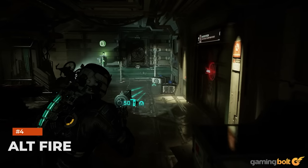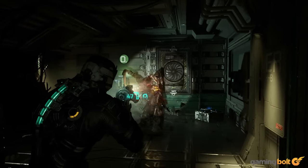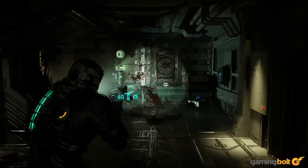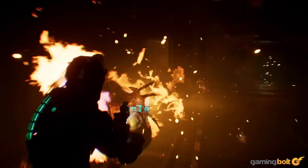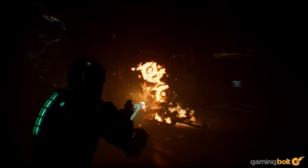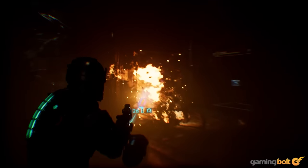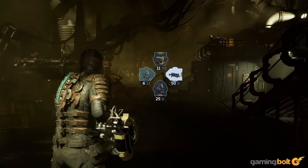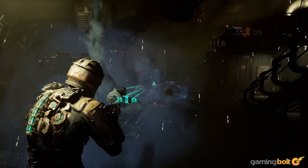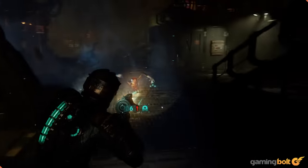Alt-Fire. You'll get your hands on a number of different weapons as you play your way through Dead Space. And though they do offer plenty of variety as it is, they each also have Alt-Fire modes to add in even more of it, and those Alt-Fire modes can be pretty damn useful too. For instance, the Pulse Rifle's Alt-Fire uses up 25 of your ammo to fire a proximity mine, while the Flamethrower's Alt-Fire lets you unleash a literal wall of flame at enemies. Both are incredibly effective in situations where you are being swarmed by larger crowds. The lesson? Don't ignore your weapon's Alt-Fire modes.